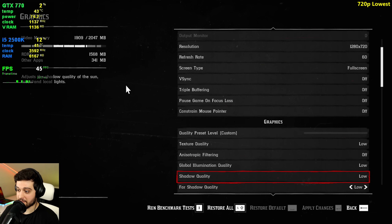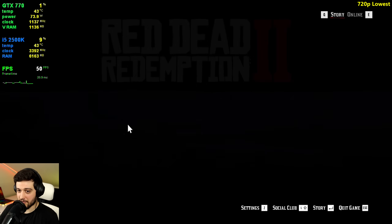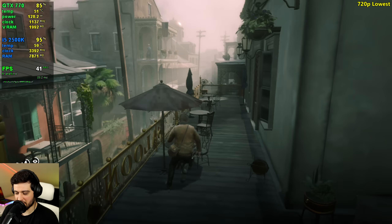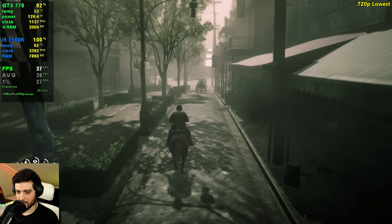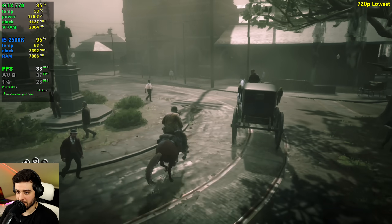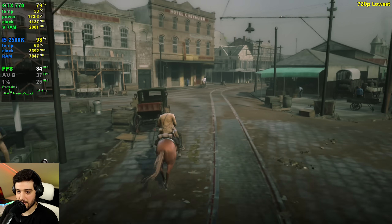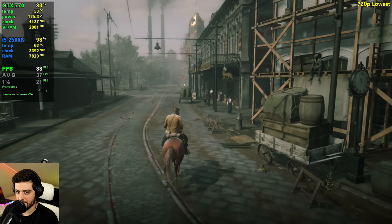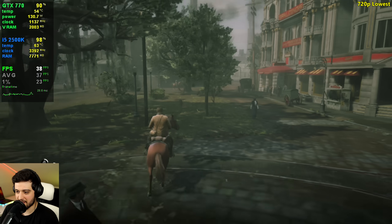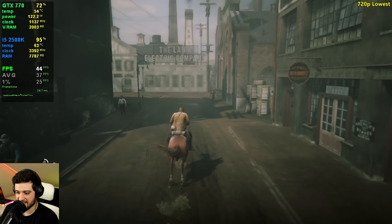Now at 720p, it should be a lot better. We're still using the lowest settings with high TAA, and we're no longer going over the VRAM limits. We're getting around 10 more FPS than at 1080p, although the VRAM is still close to maxed out. Power usage is around 130 watts for the 770, because now we're CPU bound — the GPU utilization is not fully maxed out, so it doesn't need to draw as much power. We're still getting a ton of stutters and that VRAM is still at 2 gigabytes. Bob is not here today — maybe we scared him away.